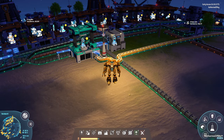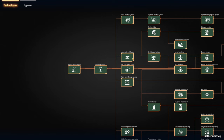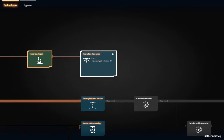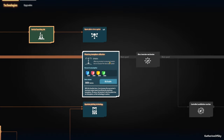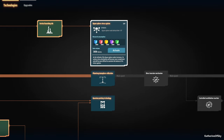Greetings and welcome back to Dyson Sphere Program. I'm Catherine of Skye, and apparently I haven't done any research in a while so we're going to start that. We have purple science, not quite green yet. I would love to get this one — it gives us a little more leeway on making our Dyson Sphere. We're thinking about working on getting those Dyson Sphere bits up there.